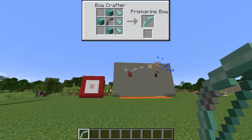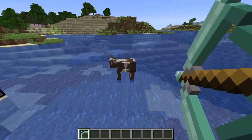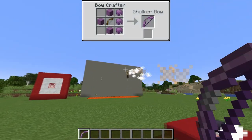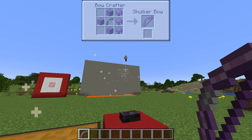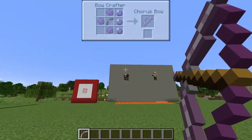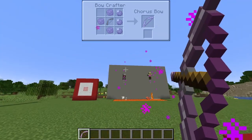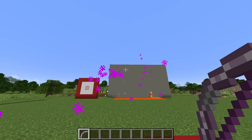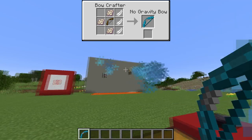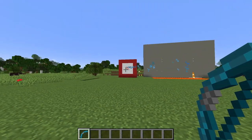The prismarine bow does no damage outside of water, but if you shoot a sea cow with it, it will take lots of damage. The shulker bow will cause the target to levitate for a little bit before dropping to their inevitable death. The chorus bow will sometimes cause the target to teleport — it is a somewhat rare chance though. The no-gravity bow's arrows always fly exactly where you're pointing, because they don't have gravity.